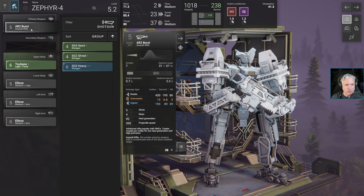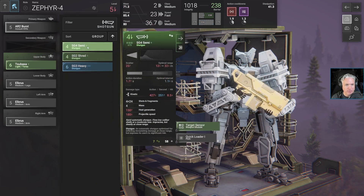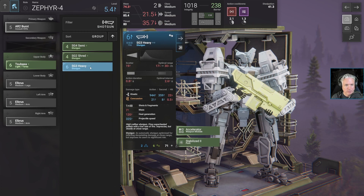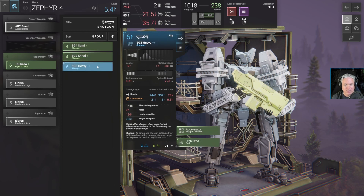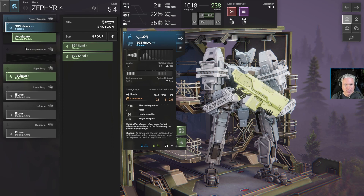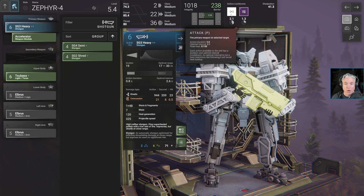I've already got this filtered. I think I want to go with the SG-3 Heavy, because it does a lot of kinetic damage and also good concussion damage. The thought with this mech — because he's going to be light and fast — is to get him around behind enemy mechs, blast to get the concussion damage, and then get out of there. Let's apply this now so my heat and action cooldowns are accurate based on the weapon.